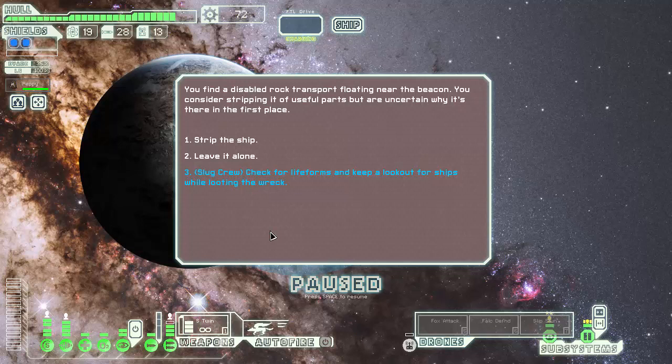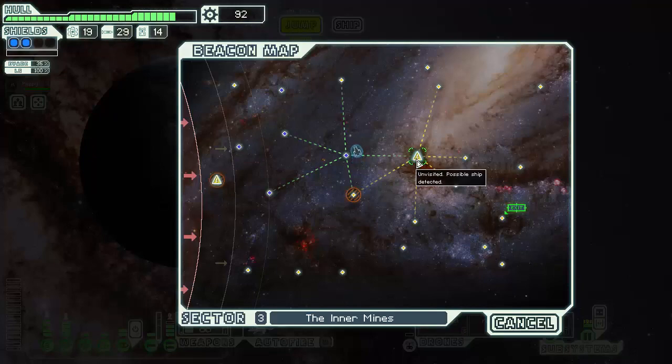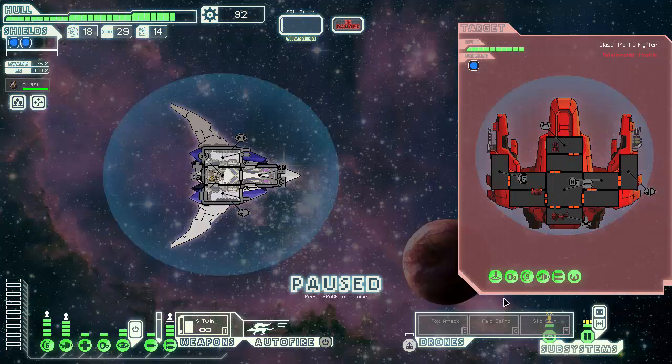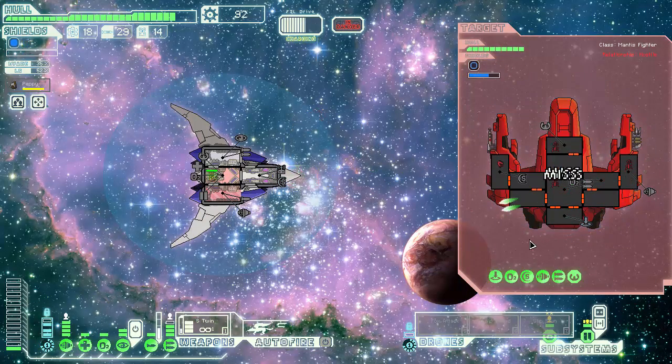If I have a disabled rock transport floating at the beacon, consider shipping it off for useful parts, but we're uncertain why it's there in the first place. Slug crew, check for life, keep a lookout for ships while looting the wreck — no life formula or ships detected nearby. We'll attack. We're going to get boarded, which is fine. My base powered up and we'll vent this. Can we kill you in time to make that not a problem? Like that, we will. Four misses out of three shots — that's always brilliant. We're not going to get boarded again because they don't have any way of viewing their crew.